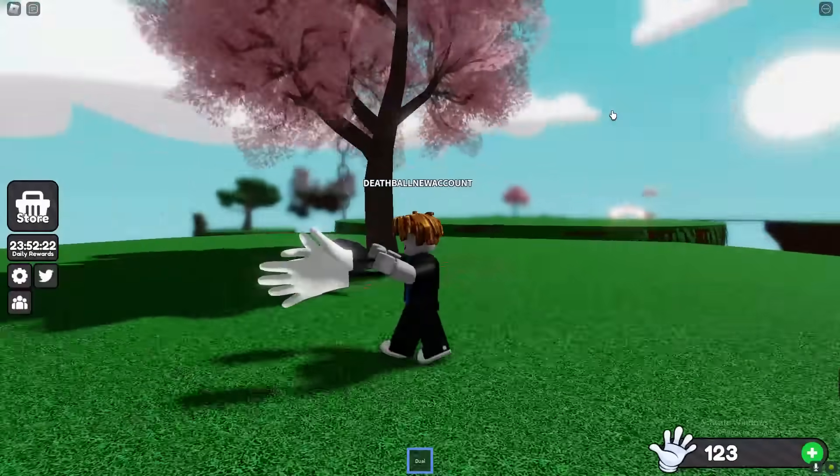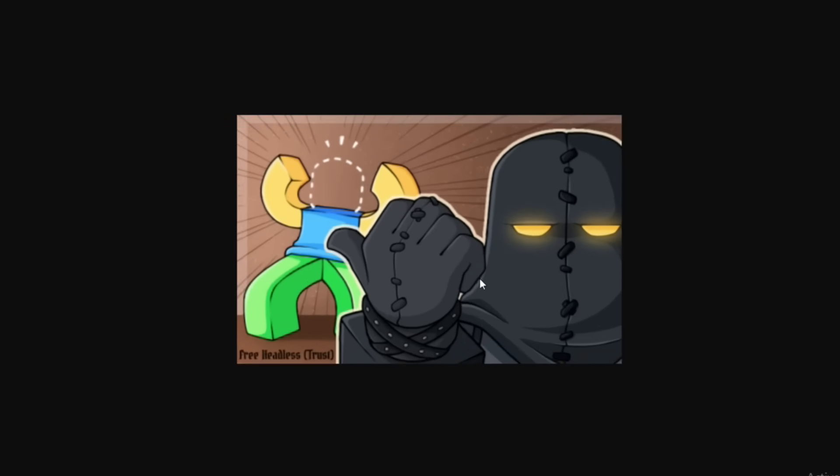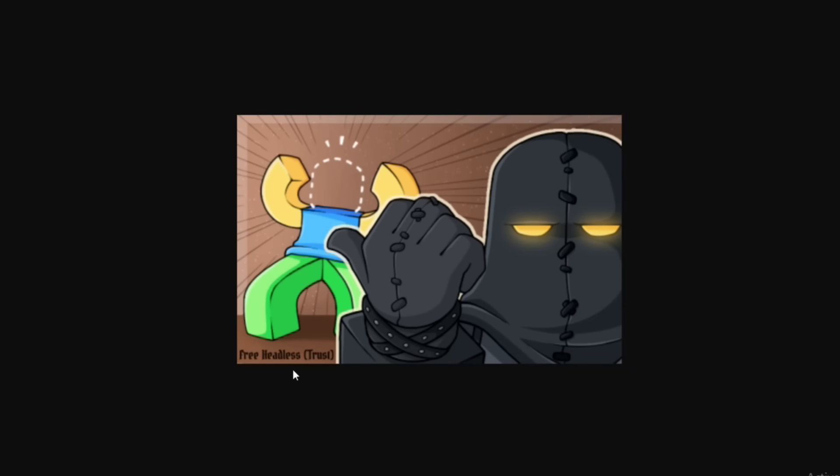Alright, so the Executioner Glove has power 56, speed 16, and the ability Headless. At the bottom it costs 35,000 slaps — so you need 35,000 slaps to get this glove. This isn't a badge glove, but keep in mind it might be. If it's not a badge glove, it's obviously a slaps glove. There's also a banner showing three headless and it says "trust" right there.